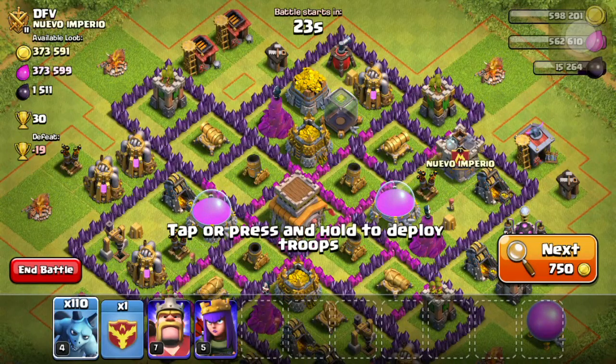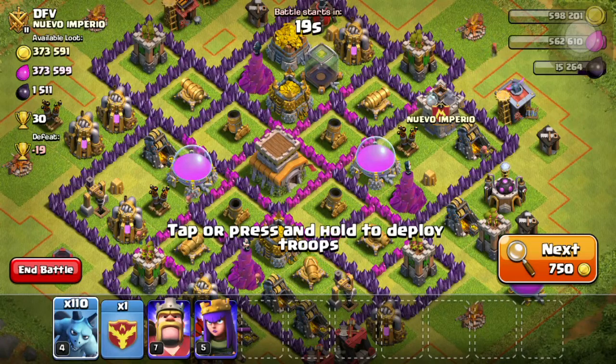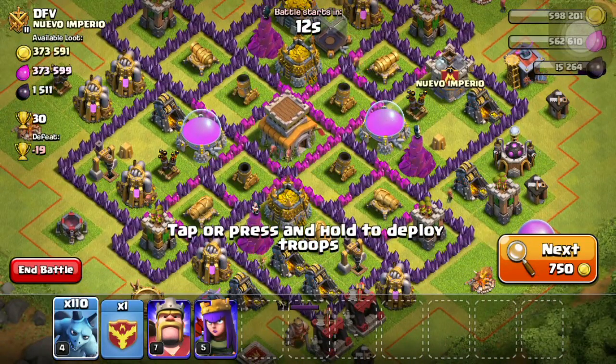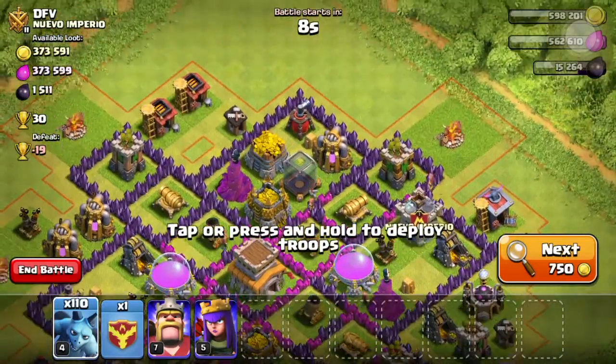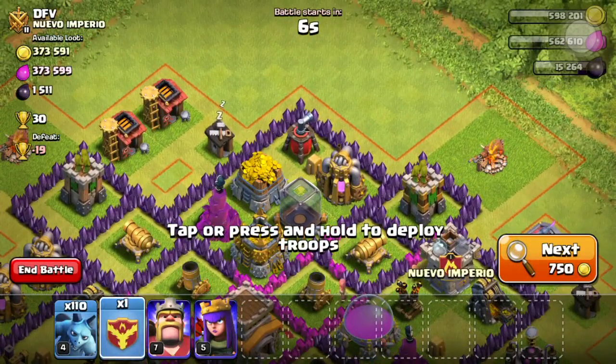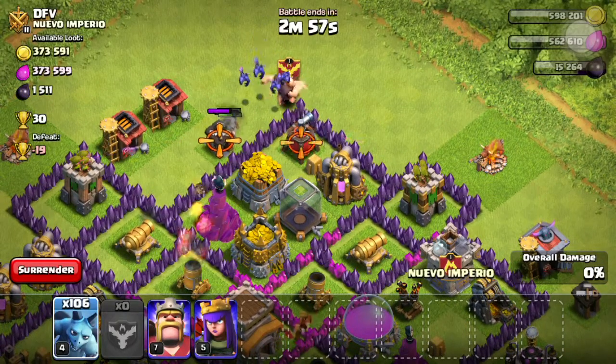Okay guys, so we are back. I found this raid here at Town Hall 8 with nearly 800k loot, mostly in the storage. So I'm going to try and get these 2 gold storages at the top, then I'll try and pick off this one at the bottom. Let me see what I've got in here - I'll try and take out this first.